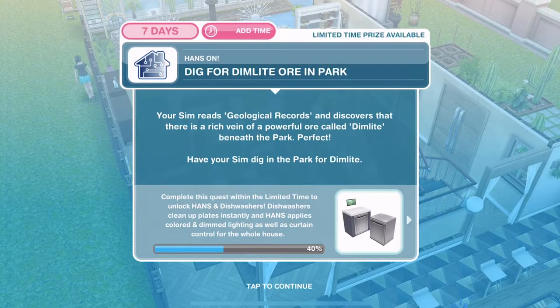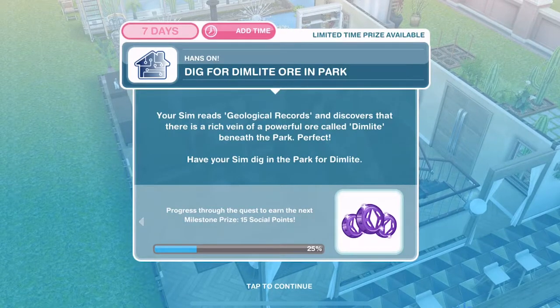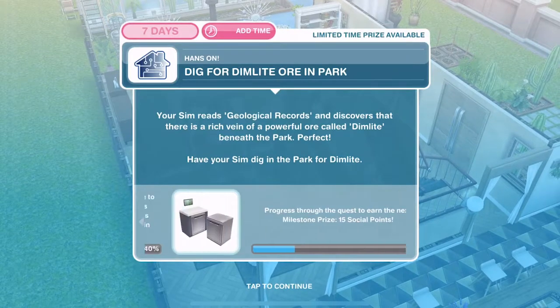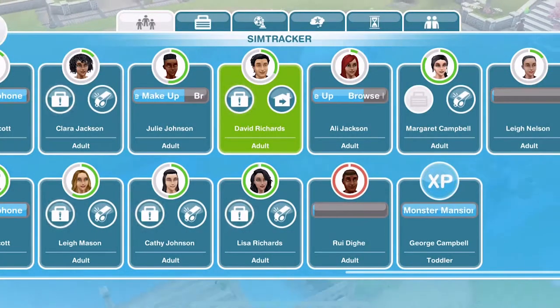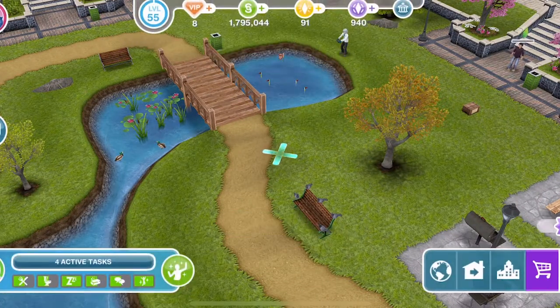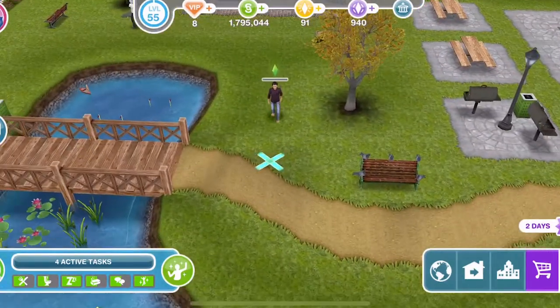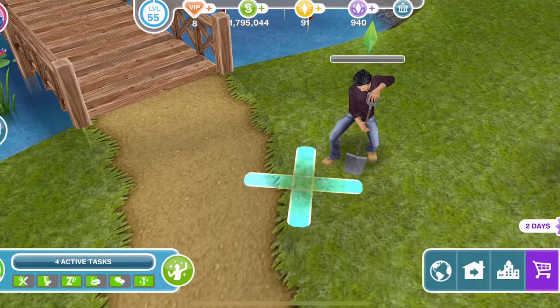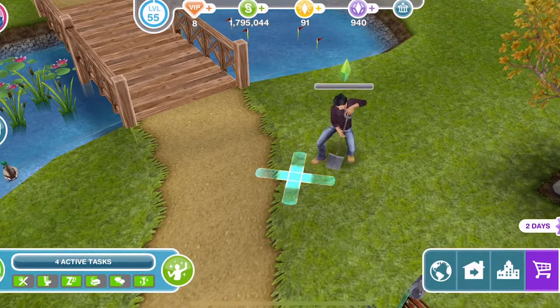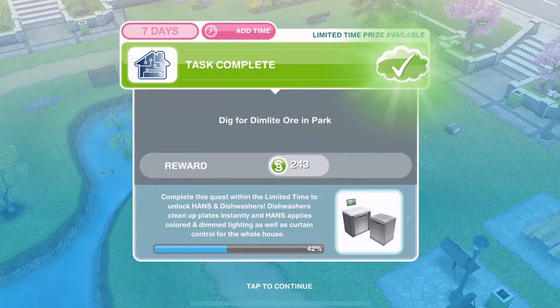Now dig for dim light ore in the park. Your SIM reads geological records and discovers there is a rich vein of a powerful ore called dim light beneath the park. Have your SIM dig in the park for the dim light. Let's go to the town map and to the park and whistle over David. There's an exclamation mark here — click there and dig for dim light is five hours 30 minutes. David has finished digging for dim light ore in the park.